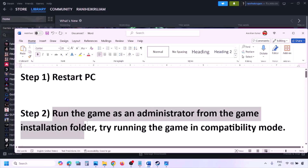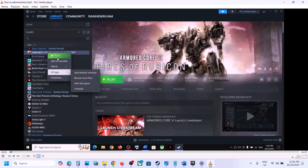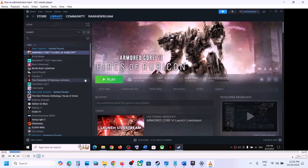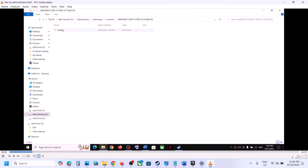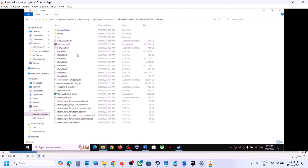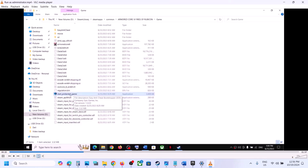Still not working? The next step is to run the game as an administrator from the game installation folder. Go to Steam, make a right click on the game, and then select 'Browse Local Files' — it will take you to the game installation folder. Open the game folder and you can see 'Start Protected Game.' Right click on it, go to Properties, go to the compatibility tab, put a check on the box, and select Windows 8 from the list. Hit Apply, click OK, then double click to launch the game.